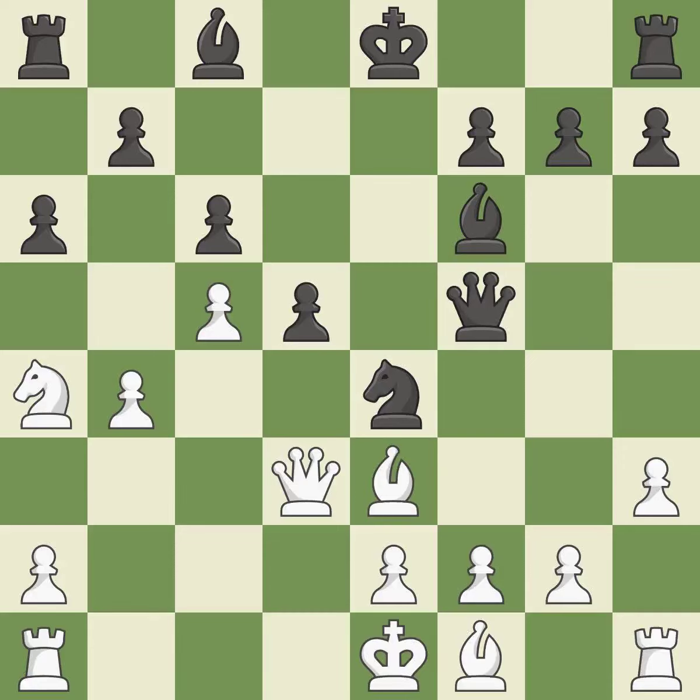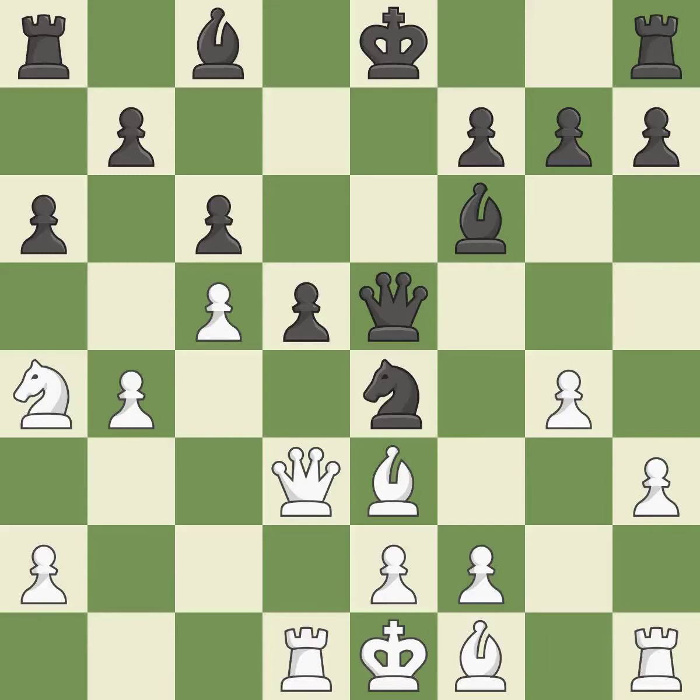This poses a threat to an outpost manned by a knight — that's good. This ignores an opportunity to develop a bishop off its starting square. This allows the opponent to counter-attack an opposing queen — it is an inaccuracy. This creates a counter-threat against an opposite queen as opposed to retreating from an attack — it is best. The queen is now on a more secure square; it is ideal. A rook enters the action after developing outside of its starting square — it is ideal.